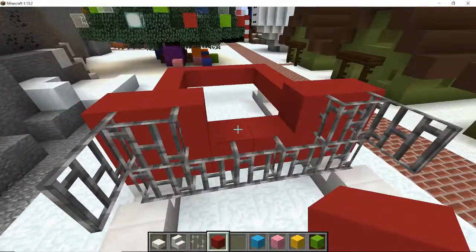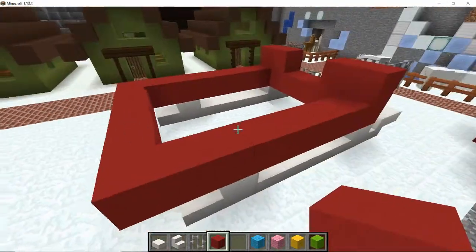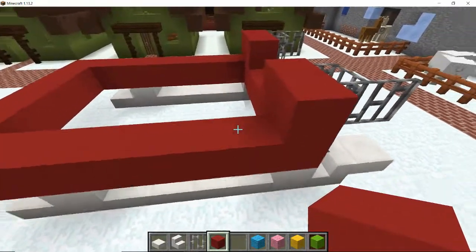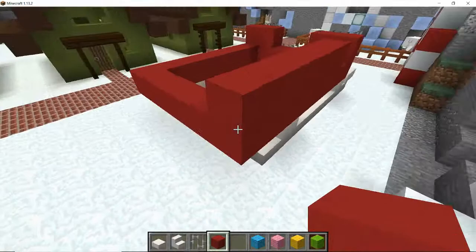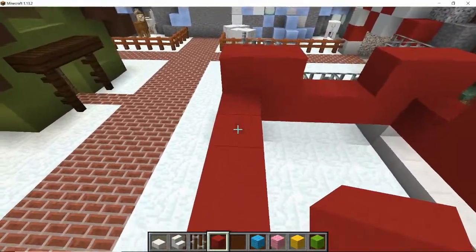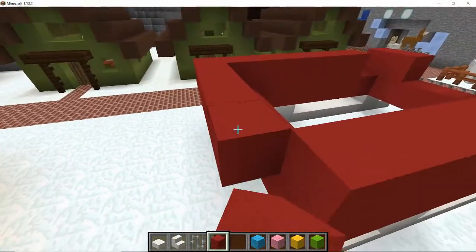We'll bring one in here and one in here so we've still got the gap before the sleigh — reins and everything is attached to the sleigh so it looks like it's not just going to get pulled off when the reindeer start pulling. We want space for Santa to get in and out of the sleigh, so we'll leave a block spare at the very front, and come down the side leaving one block at the front and then come all the way to the back like so.